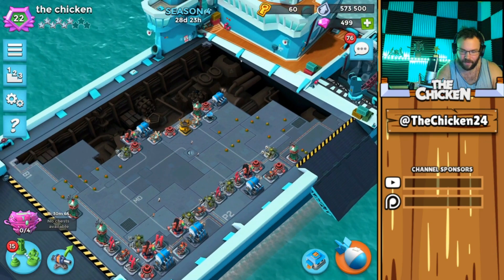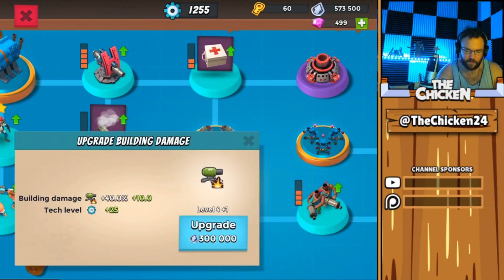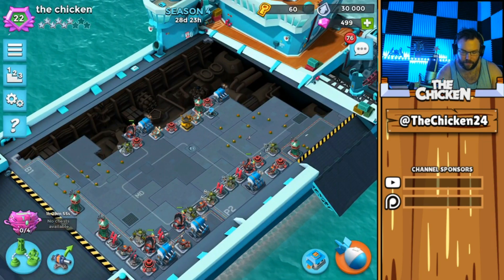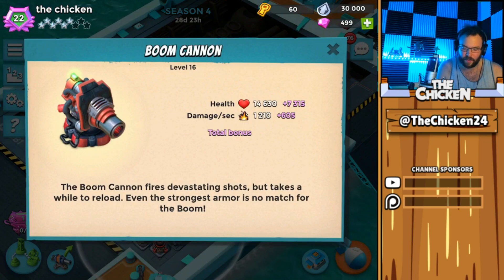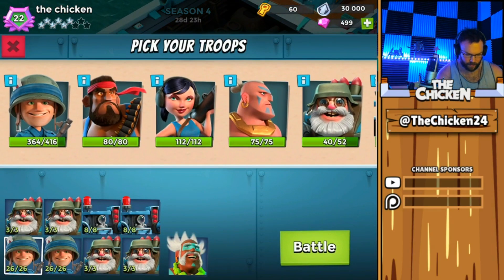Before battle, let's get some upgrades going. I'm going to max out my building damage — that's maxed out — and max out my boom cannons. Maxing boom cannons isn't necessarily for the damage; they get a pretty good health bonus, which helps slow things down on defense.